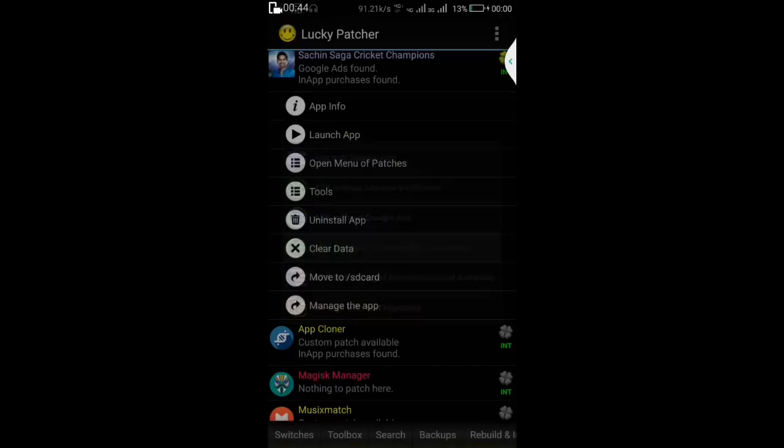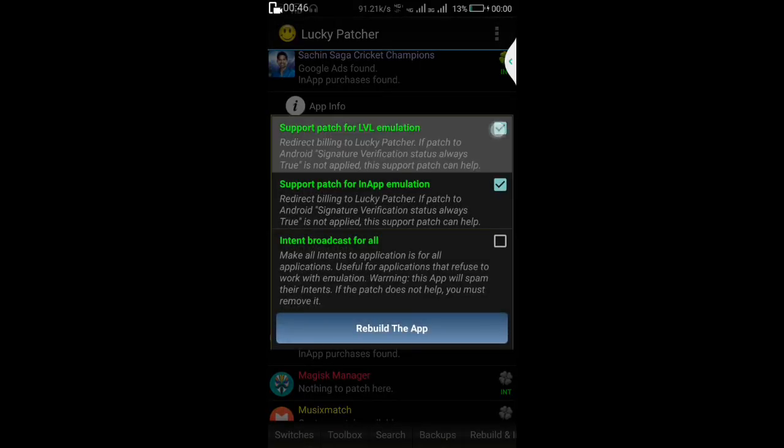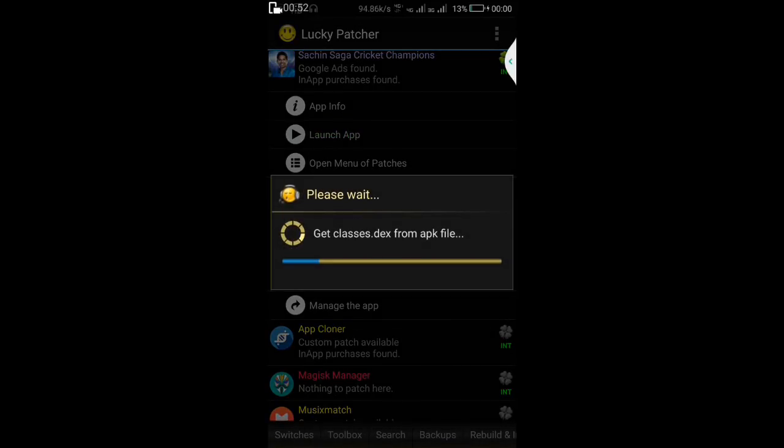In the pop-up menu there is an option 'APK Rebuilt for In-App and LVL Emulation' — click on it. Now check the first two options, just the first two, and click on 'Rebuild the APK'. The process has started. This is a long process so I am fast-forwarding the video.